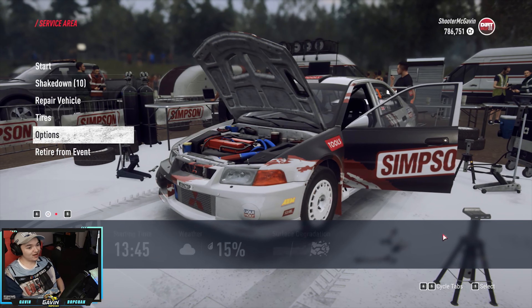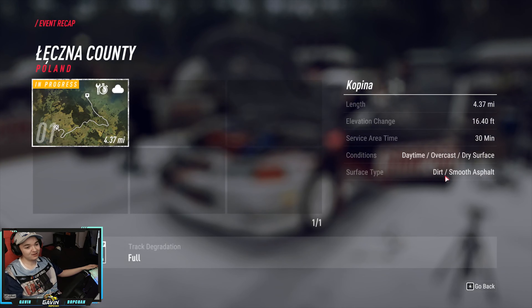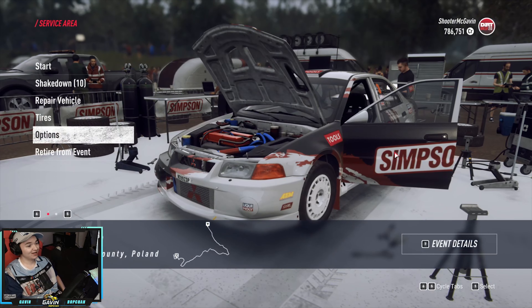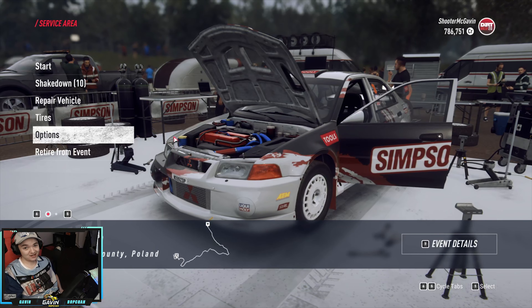300 horsepower, all-wheel drive. We're here in Poland. 4.37 mile long stage. It's going to be dirt, smooth asphalt, and stuff like that. Hopefully we can hang on to it and see how we do. Let's go ahead and throw it on the onboard. Let's get ripping.